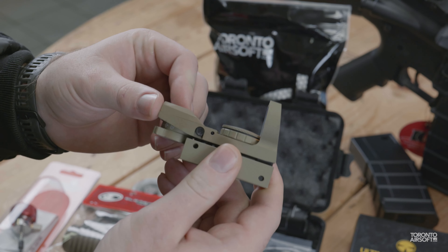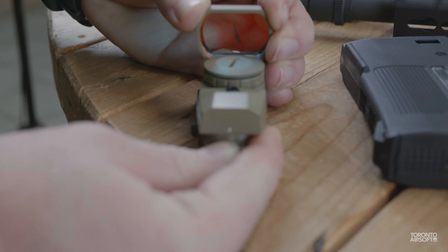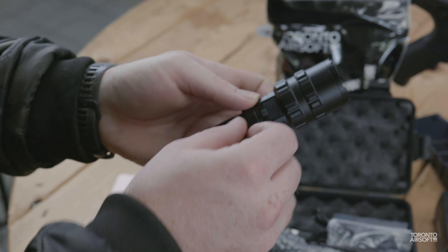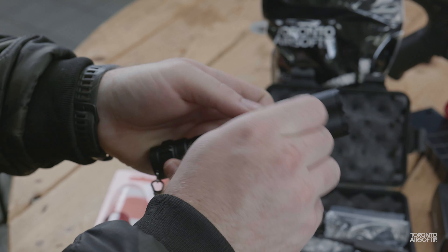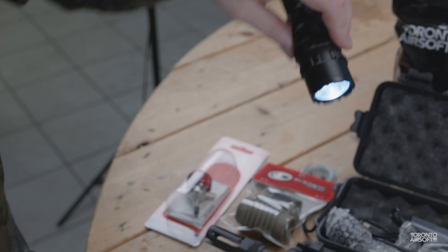We got the lightweight electro-style red dot sight, with a very open sight window and four different reticles to play around with. It's light enough to even mount on some pistols, like the AAP or the Galaxy, but still has a nice all-metal build. And a 1600 lumen weapon light, with different modes and an included tape switch — USB rechargeable, 18650 power.